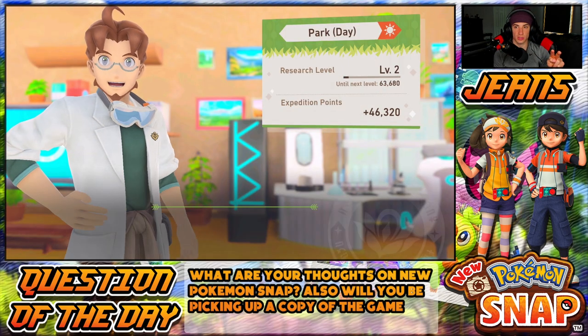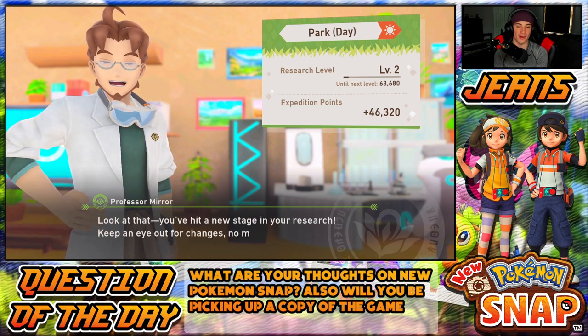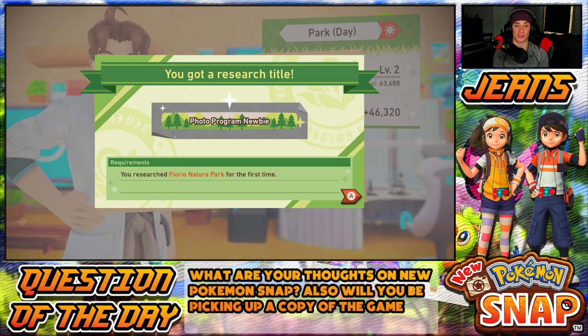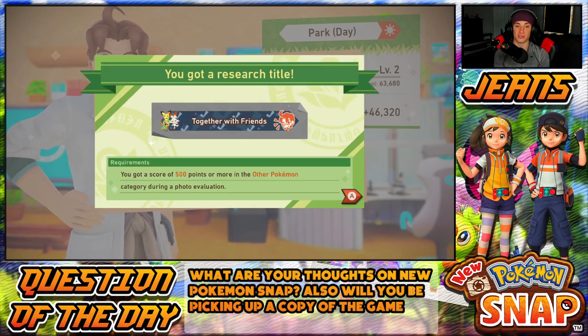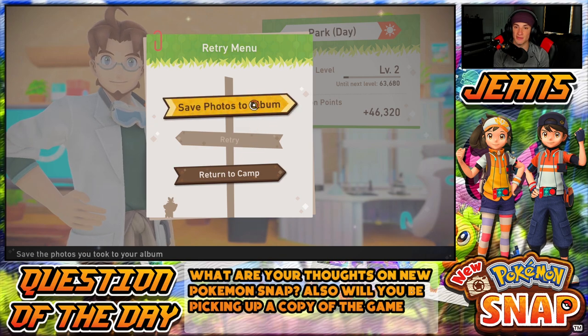We went up to level two — is that my research level overall, or just per area? 'You hit a new stage in your research — keep an eye out for changes no matter how small.' We got a present — a research title! There are achievements in this game which I really dig. The options are: retry, menu, return to camp, and save photos to albums. Let's save photos to albums and see what that's about.